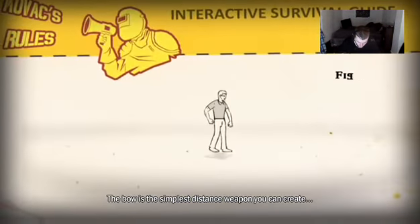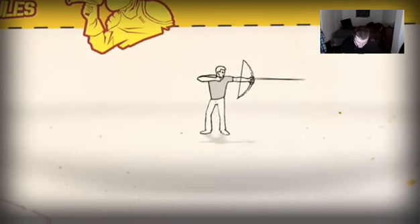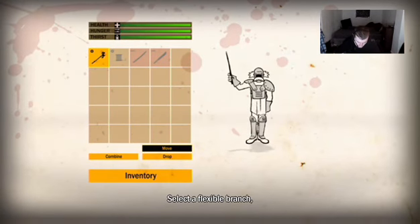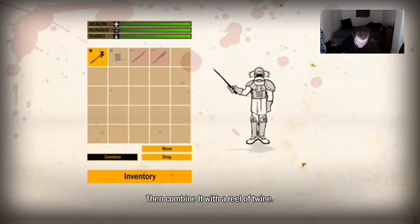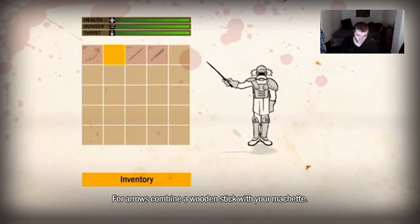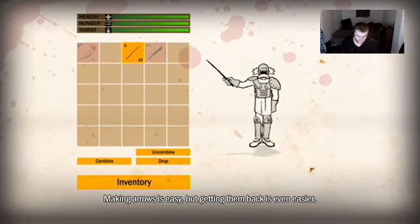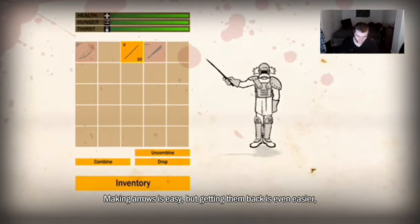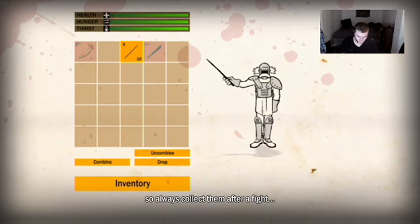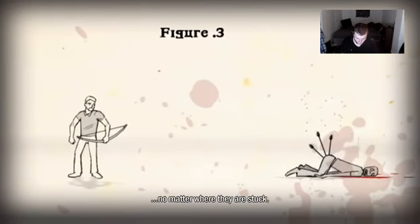Bows and arrows. The bow is the simplest distance weapon you can create, and the quietest. Select a flexible branch, then combine it with a reel of twine. For arrows, combine a wooden stick with your machete. Making arrows is easy, but getting them back is even easier — so always collect them after a fight, no matter where they are stuck.